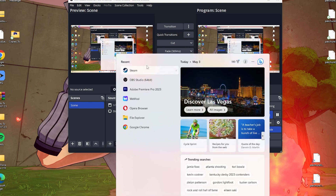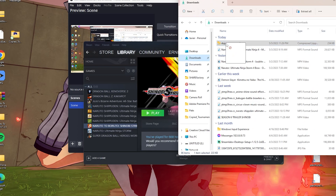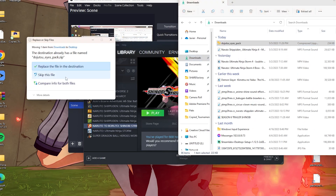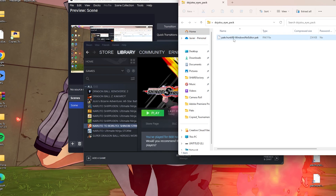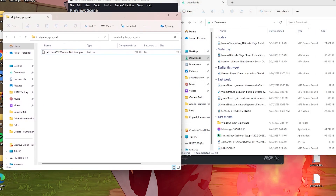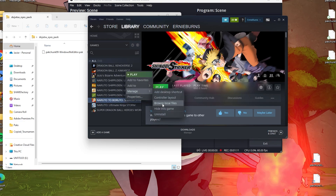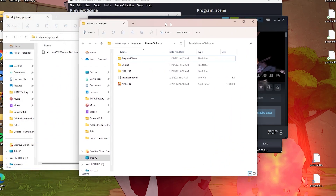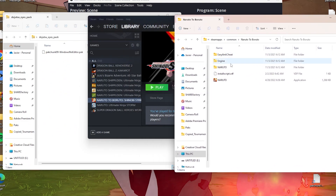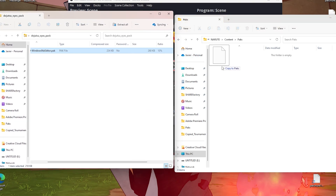Once you have the pack downloaded, drag it to your desktop. Then go to Steam, right-click on Shinobi Striker in your library, go to 'Manage,' then 'Browse Local Files.' Navigate to the Naruto board Shinobi Striker folder, then click on 'Naruto,' then 'Content Packs' — that's where you put the pack in.